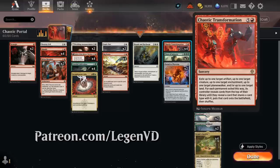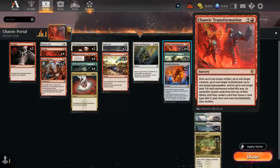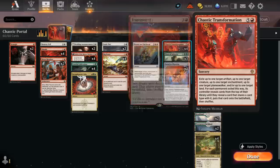So it's 6 mana: exile up to 1 target artifact, up to 1 target creature, do the same for enchantment, planeswalker and land. And then for each permanent exiled this way, its controller reveals cards from the top of their library until they reveal a card that shares a card type with it, puts that card onto the battlefield, then shuffles. So it's kind of like a mass transmogrify that can hit various card types at once.